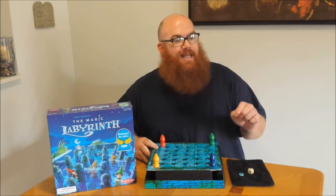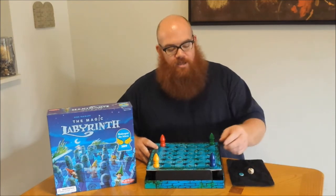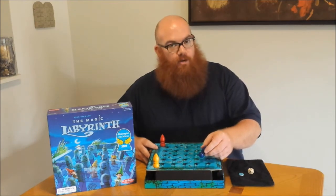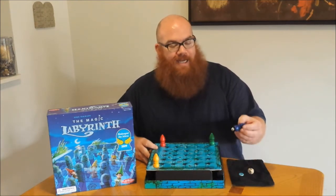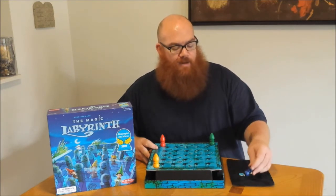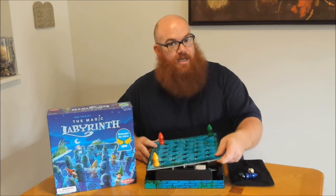Now remember, it's a magic labyrinth with invisible walls. So as you maneuver your magician through the maze, if you hit a wall, a ball bearing that is magnetically attached to your magician will drop. How does this happen? Well, underneath there's a secondary board.